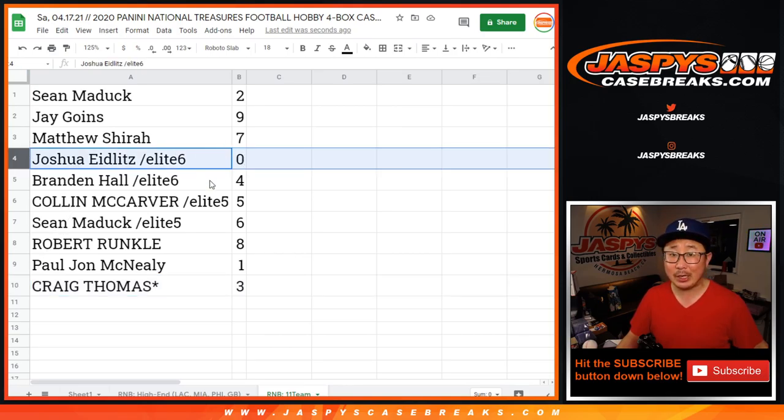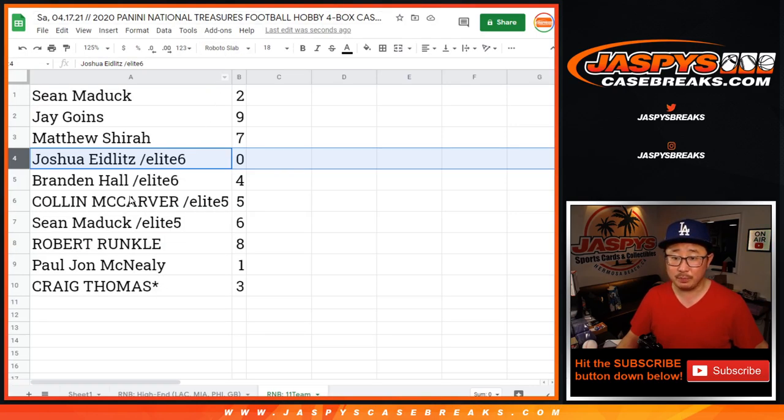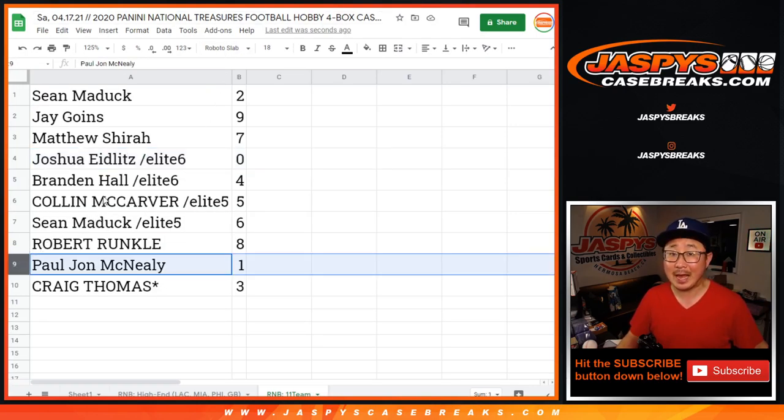0 gets any and all redemptions for those 11 teams right there, including 1-of-1 redemptions. But PJ, you'll still get any live 1-of-1s for those 11 teams in Pick Your Team number 4.